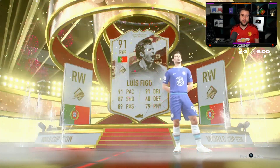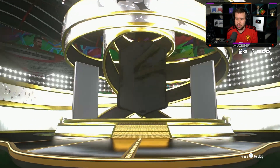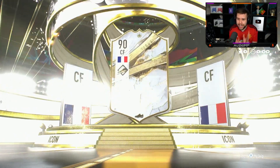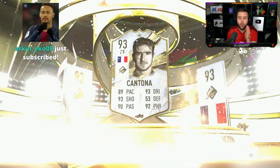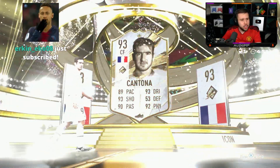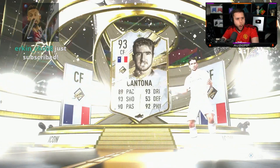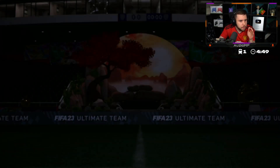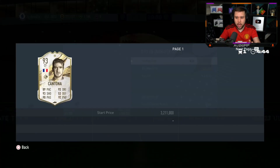Beautiful card to get. We've seen some nice cards today: World Cup Figo, World Cup Butragueno, prime Puskas, prime Garrincha. There's been definitely some else but we've seen nice cards. And now we're seeing prime Cantona! What does prime Cantona go for? Let me check — whoa, 2.1 million!